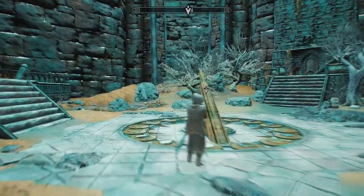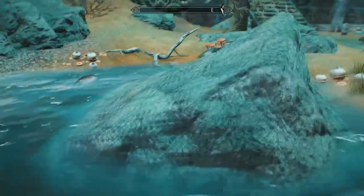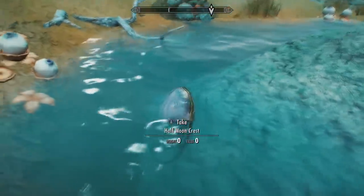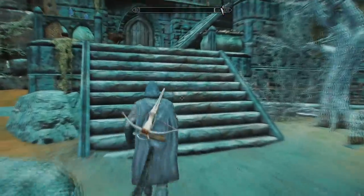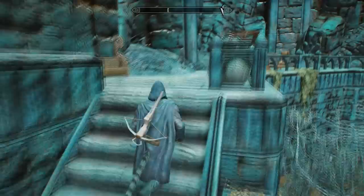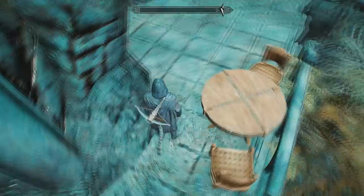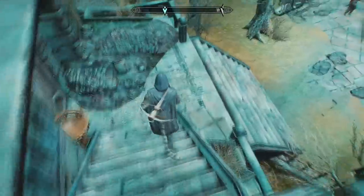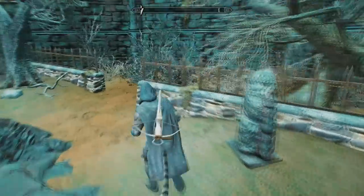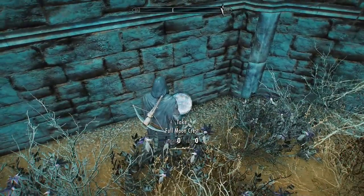There are 3 pieces in total. The first one can be found on the left in this tiny little pond — it's just behind the rock, slightly submerged in the water. That's the Half Moon Crest. After you've got that, go straight on and up these stairs. At the top of the stairs you'll find the next one: the Crescent Moon Crest. Then carry on and go right at the bottom of the next stairs — in the little garden at the back you'll find the last one, the Full Moon Crest.